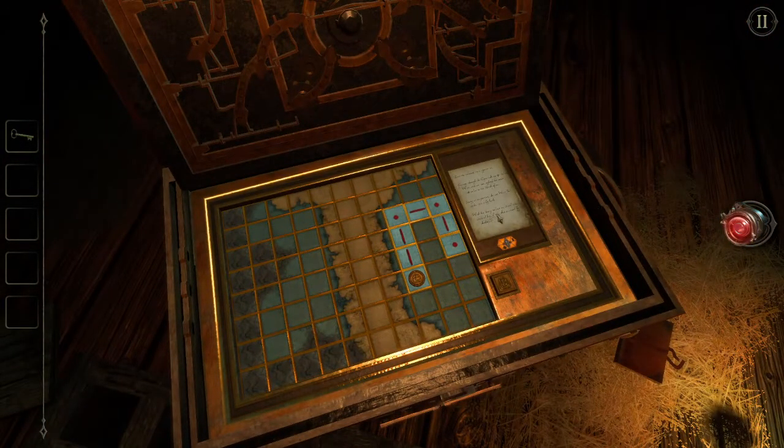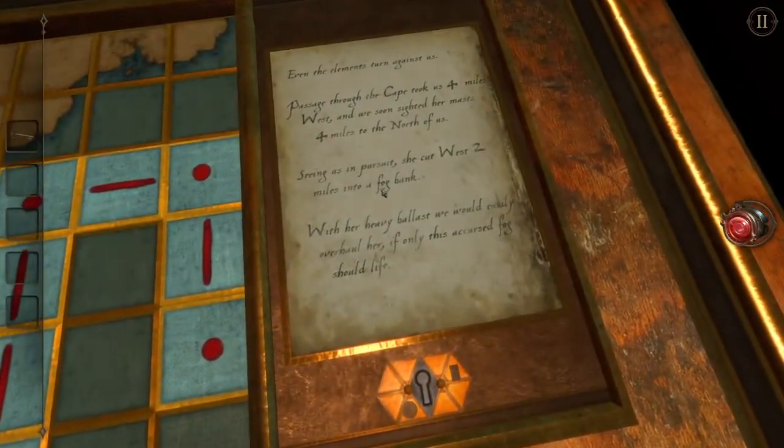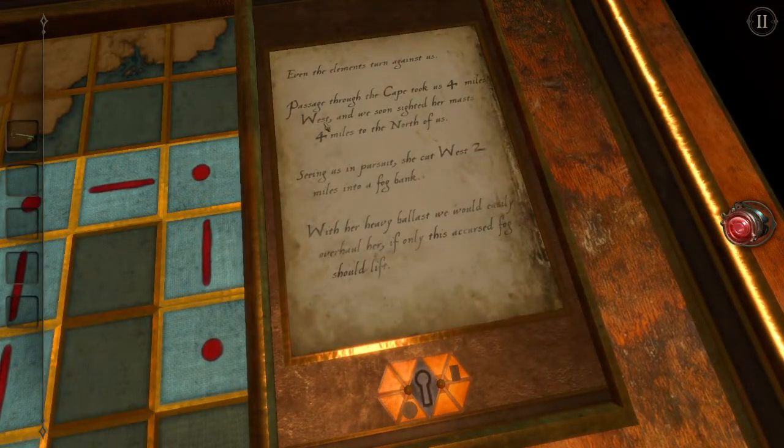Uh-oh. More stuff. Even the elements are against us. Passage through the cape took us four miles west, and we soon sighted her masts four miles to the north of us. Seeing us in pursuit, she cut west two miles into a fog bank. With her heavy ballast, we could easily overhaul her if only this accursed fog should lift.